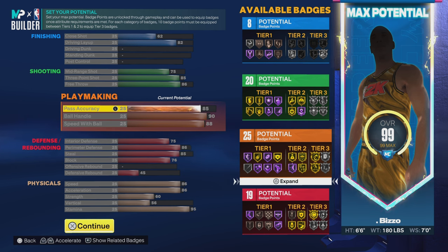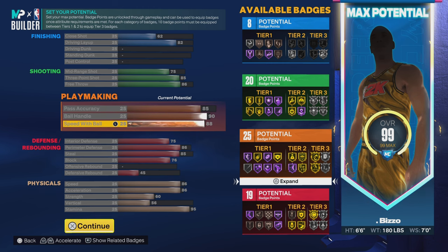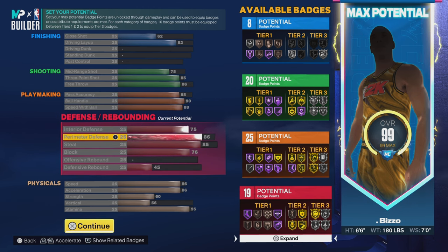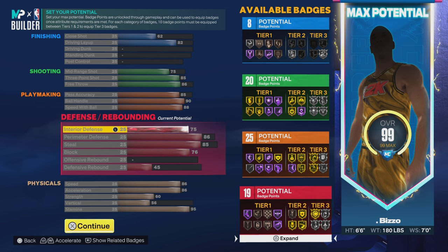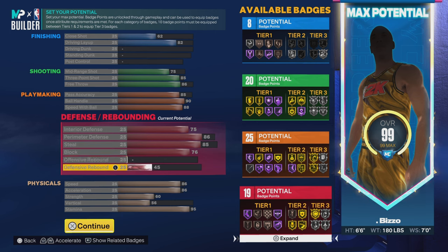I believe LaMelo Ball's pass package is the best pass package in the game, so that's another reason for the 85. I also went 86 perimeter defense. I always prioritize defense over finishing anyway, so I wanted to have defense over finishing — that's why I went with these attributes.